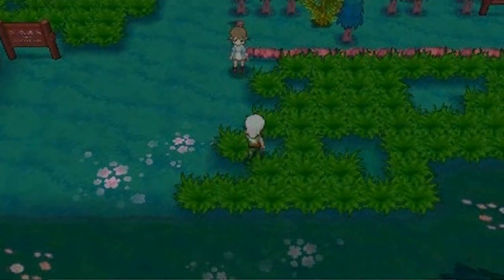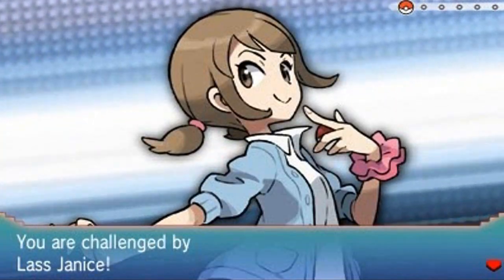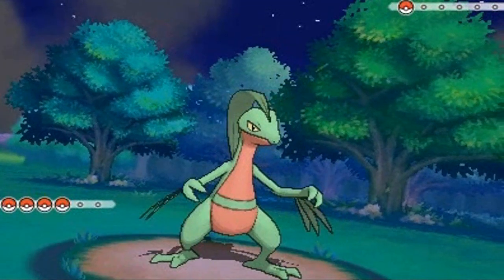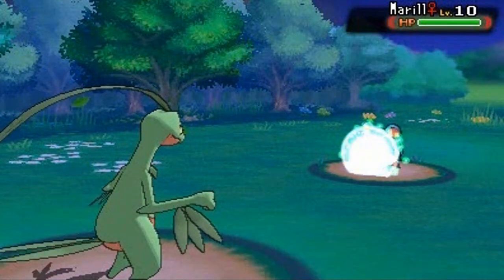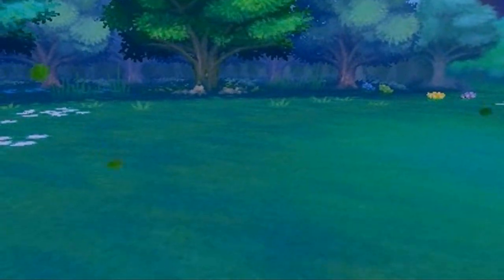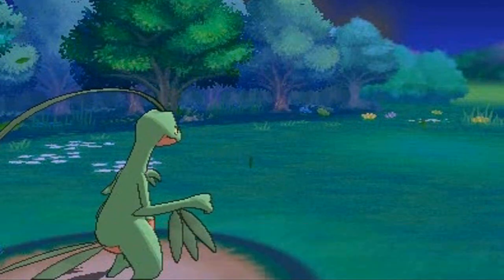We're going to get spotted by this lady — let me show you how strong my Pokemon is, strong and adorable I should say. We're battling Lass Janice and she's coming out with her Marill. I picked the right Pokemon for this! Mega Drain is nearly drained but look at that — her Marill faints before our eyes! Poochyena grows to level 11 without doing anything.